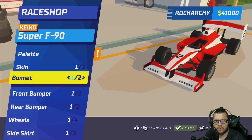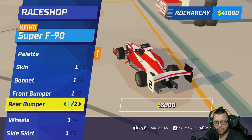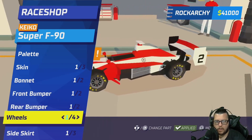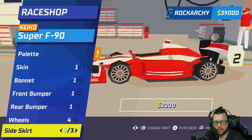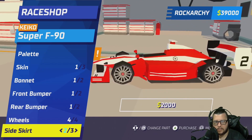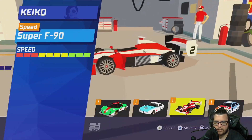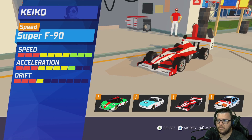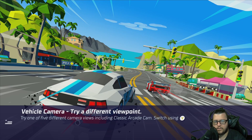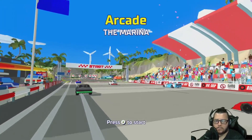You can hit X to modify the vehicle — change skins, front bumper, rear bumper. You can swap wheels, side skirts — stripes look a little different. The aerodynamics might differ, though I'm not sure if that affects the car's actual statistics. You can also select automatic or manual transmission — we'll just go automatic. For online mode, it's the same game modes and same teams, and the lobbies are randomized from my experience.